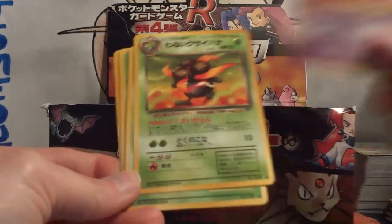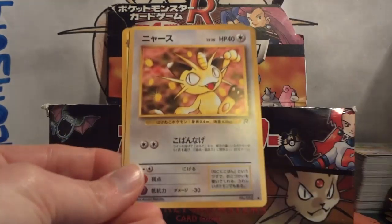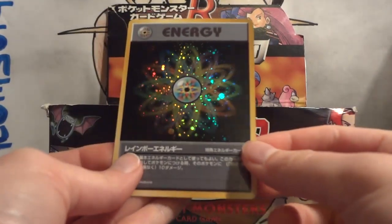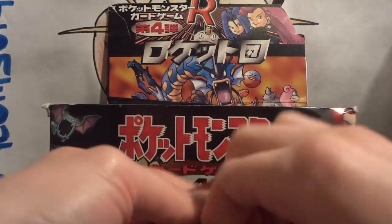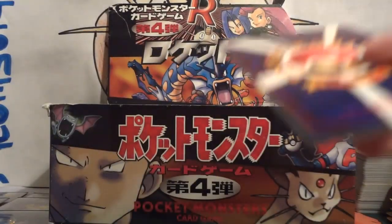Pack 11: Dark Rapidash, Drowzee, Gloom, Koffing, Dratini, Challenge!, Ekans, Meowth, and Dark Electrode. And my holo is another Rainbow Energy. Not bad. So we'll have a little under 10 packs now. Come on last three holos — just one set, not two, just one.